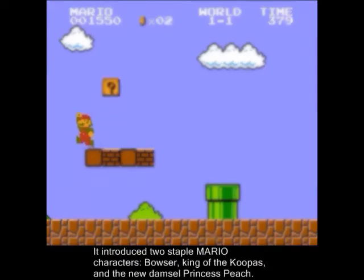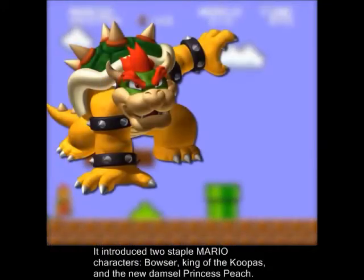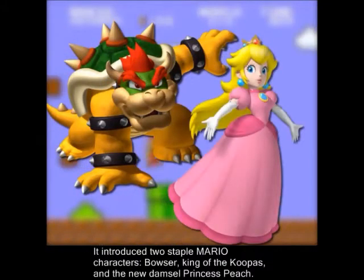It introduced two staple Mario characters: Bowser, King of the Koopas, and the new damsel, Princess Peach.